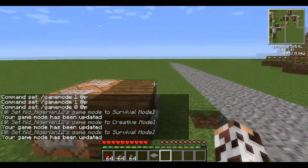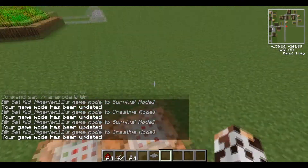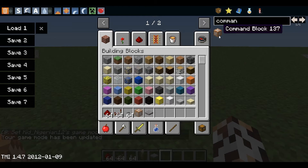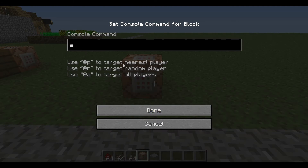The only main thing you really need to know is that when you're inputting commands, you just have to do the command and add this @p or @a if you want to indicate a certain player. Other than that, it's pretty self-explanatory. If you want to give a player an item, you have to indicate that player before the item. So for slash give, you do @p.